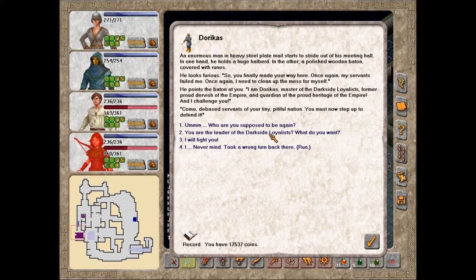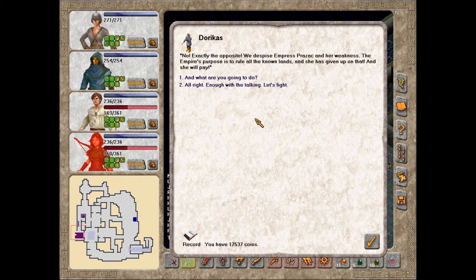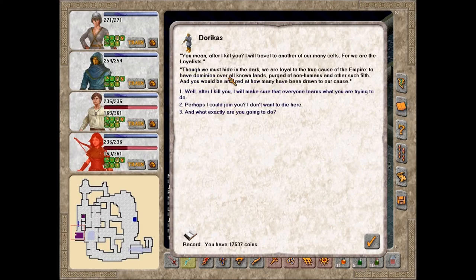'You are the leader of the Dark Side Loyalists. What do you want?' 'You honestly have not figured it out. We are the students of Hawthorne. The believers in strength. The true inheritors of the Empire. The ones who are going to restore it to its true glory.' 'You don't work for the Empire.' 'No, exactly the opposite. We despise Empress Prazak and her weakness. The Empire's purpose is to rule all the known lands, and she has given up on that. And she will pay. And you would be amazed at how many have been drawn to our cause.'